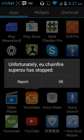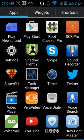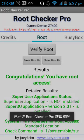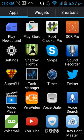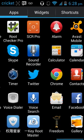Let me check in case it unrooted. I'll open Root Checker Pro — verify root — okay, I still have root. I just can't unroot it right now, so I'll just show you how to do the process anyway.